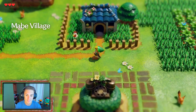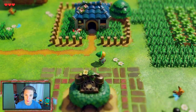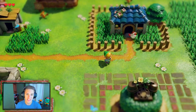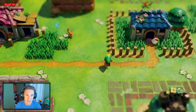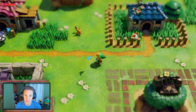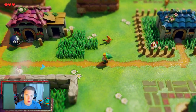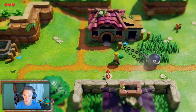Look at this place, we're at Mabe Village. This game just looks beautiful - they did such a good job remastering it. Look, we got a little fox! Your movement is based on a grid, so it's kind of choppy when you move, but that's just how it was on the Game Boy so they kept it that way. We even got a Chain Chomp and all that!